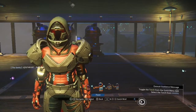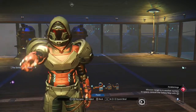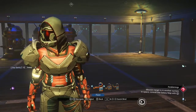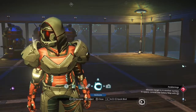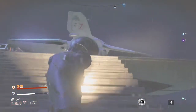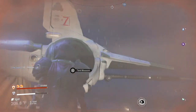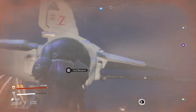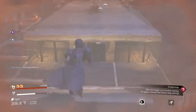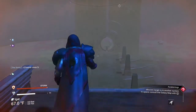Hey guys and gals, Rugged Elf here again. How's everybody doing today? I'm going to show you how to get yourself a beautiful white royal exotic ship. I'm going to show you what we're going to get — I showed you in my last video — we're going to grab this ship. What you're going to need to do is find a teleporter or a portal.